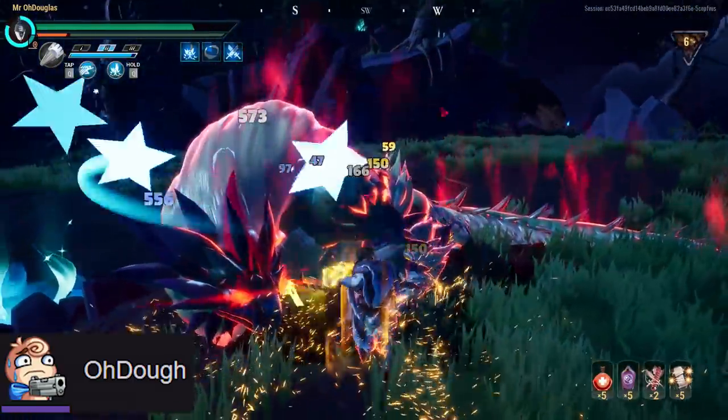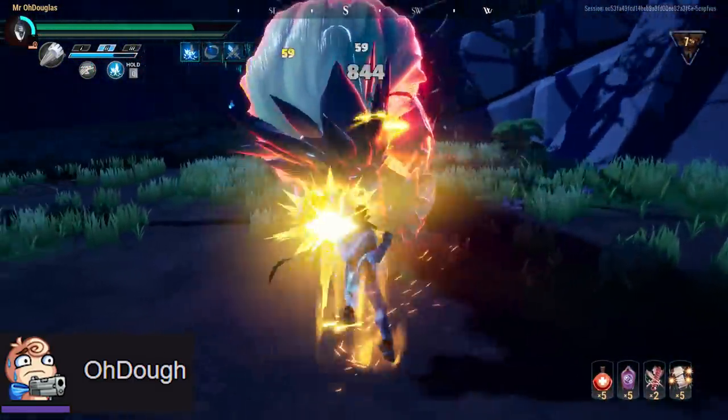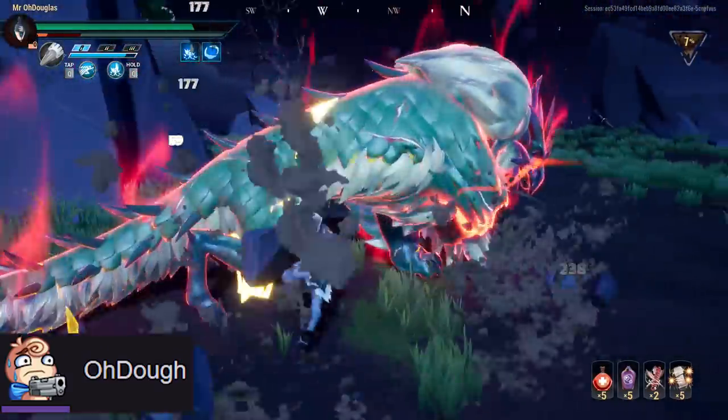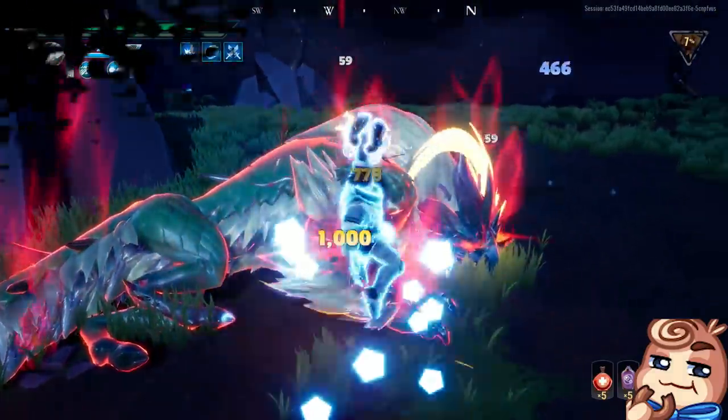Lastly, for my in-game flare you can get it by being a Twitch sub — Twitch Prime, gifted, or tier one, it doesn't matter. Just type exclamation mark flare in the chat, click the Discord link, link Twitch and Discord — easy. But hey, that's the video, hope y'all enjoyed it, I'll see you in the next one. Peace.